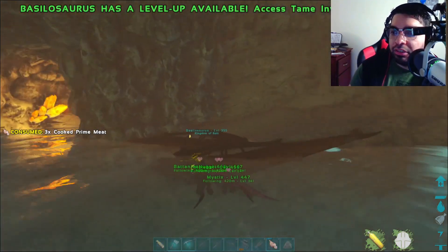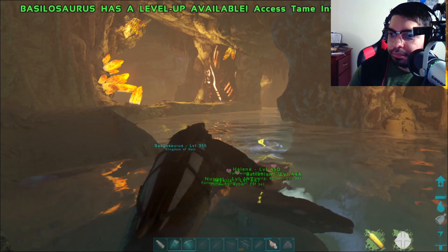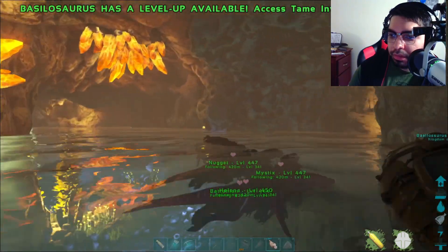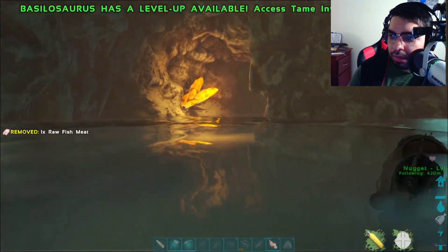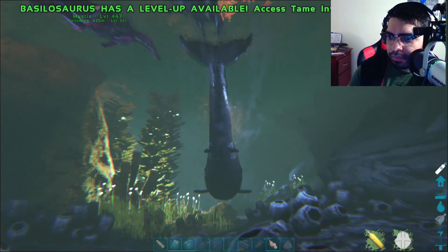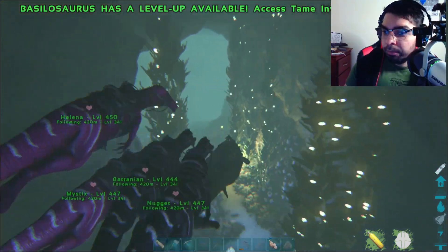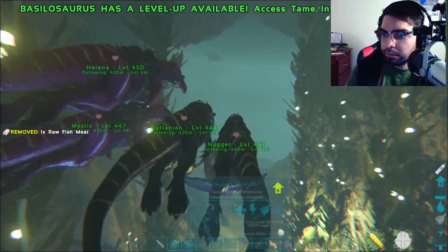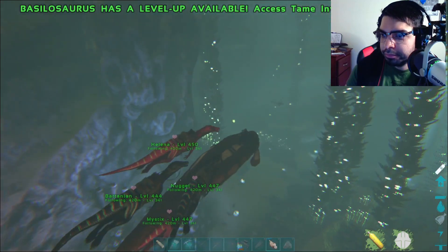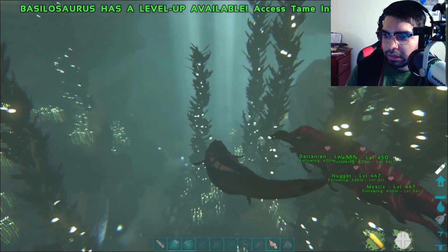How do you trigger those ones? Just stand right there, close to the wall. Careful, there was a mosa over there — okay, nothing triggered. I'm gonna go up ahead a little bit. I don't know what's that way. The artifact is somewhere in here — I think there's like a chamber. Oh, that's fine, we can take them.